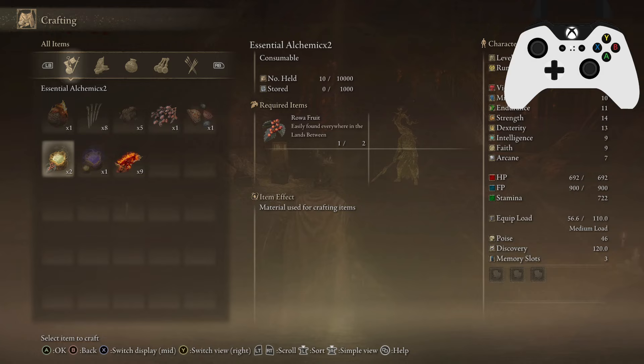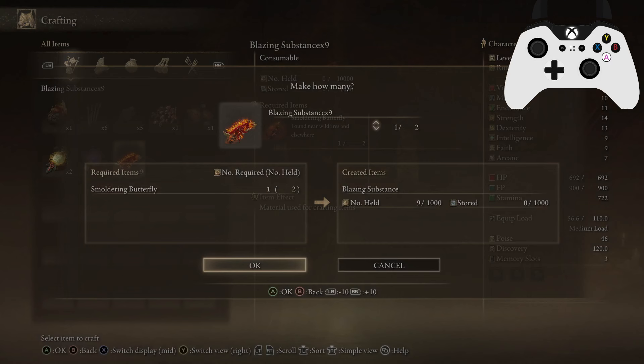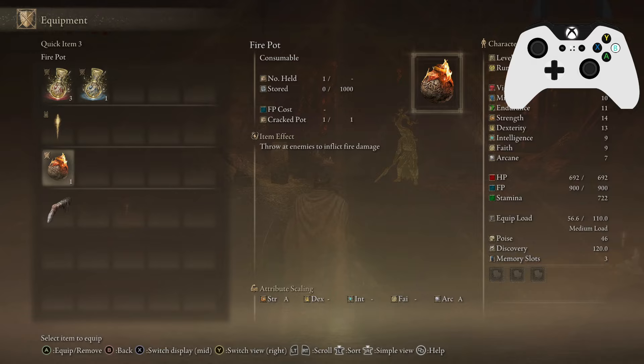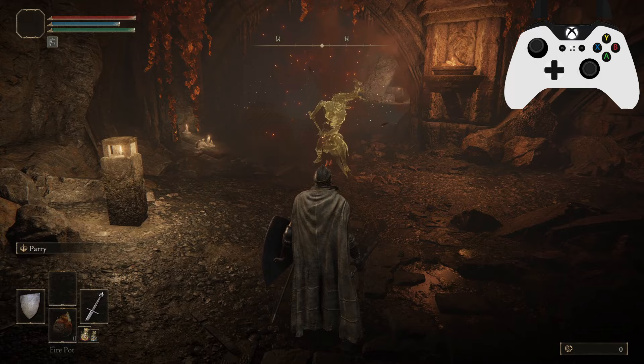More recipes will show up as you obtain various resources so they don't all clutter your inventory at once. You can take essentials and turn them into ingenious for higher-tier stuff. Take your essential and blazing substance and craft them into a firepot. Then equip it, lock onto the enemy, and throw it. That's crafting — lovely.